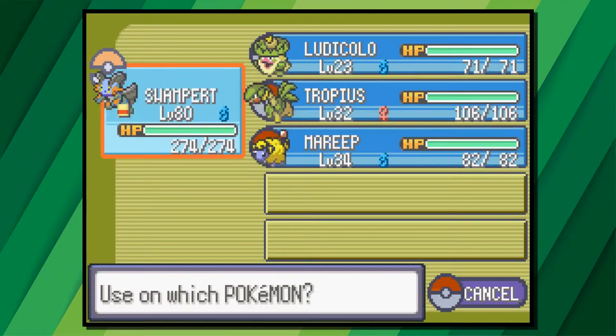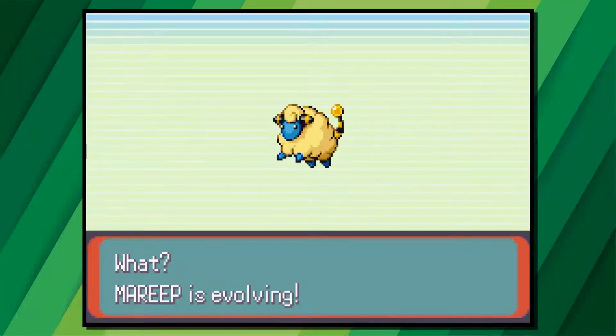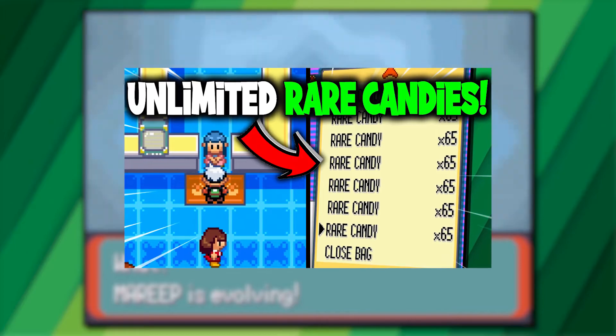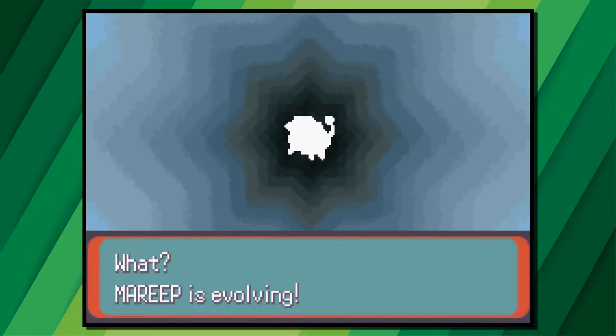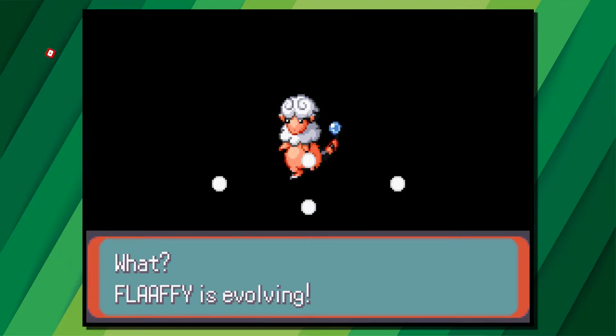Now that we have our Mareep, and it's a strong level as well, all we need to do is level it up twice for it to fully evolve into Ampharios. As you can see here, I have a good amount of Rare Candies. If you want to see a video on how to get unlimited Rare Candies, you can find the link in the description. With the first Rare Candy used we get our Flaffy, and with the second Rare Candy we get our Ampharios.